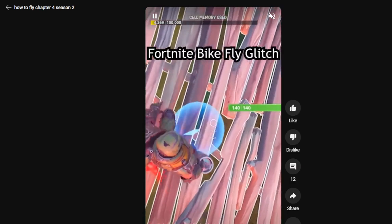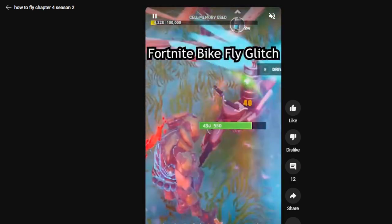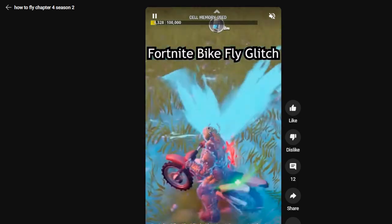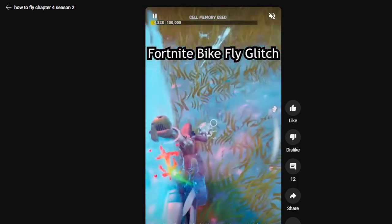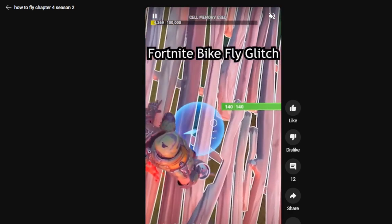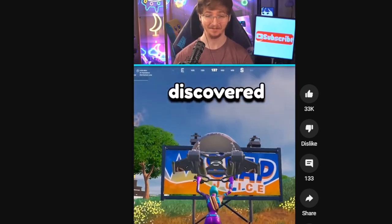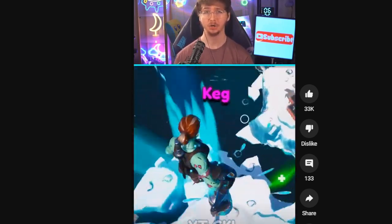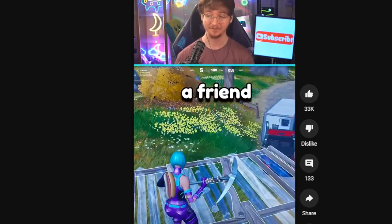Let me know if there's a way to fly in Fortnite. Okay, looking up 'Fortnite bike fly glitch' — so he put a shoe cover on top of the motorcycle and then used an impulse grenade, and look at him flying! But unfortunately, that is patched, meaning I cannot use it to fly the star destroyer.